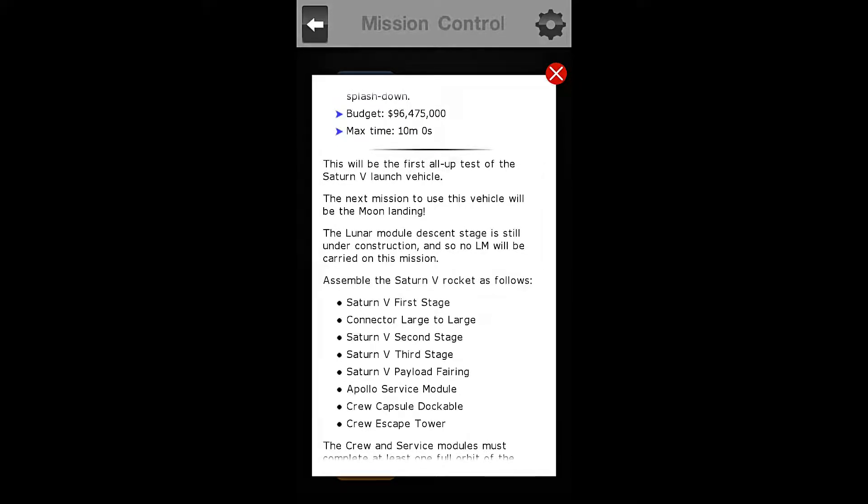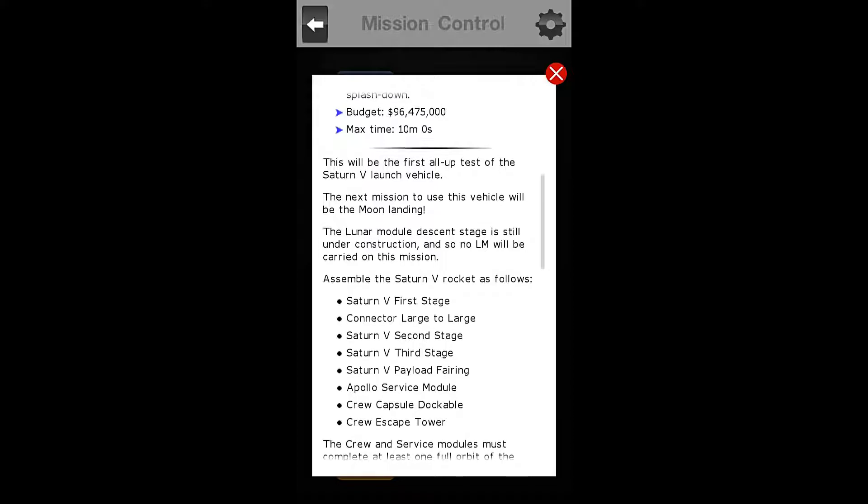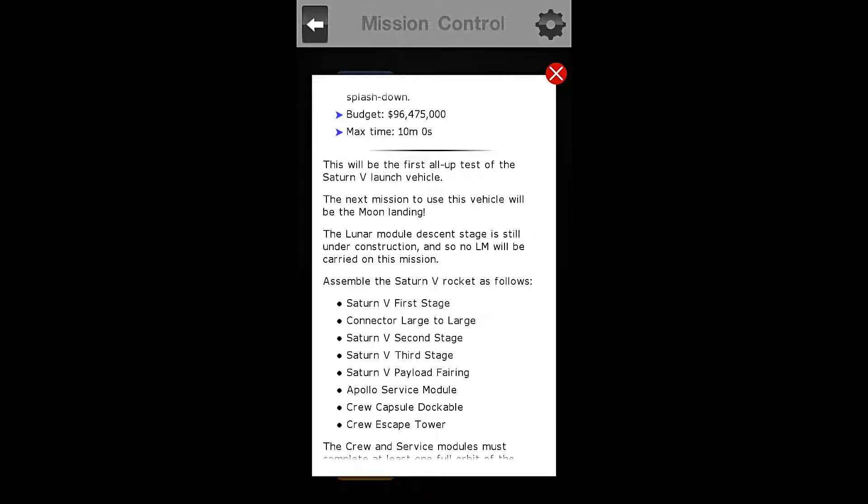Re-enter the crew module and splash down. Our budget is $96,475,000, and the max time on this one is 10 minutes.